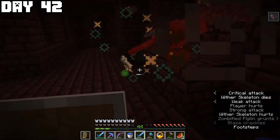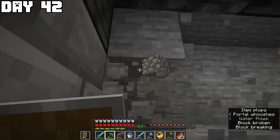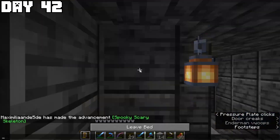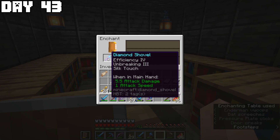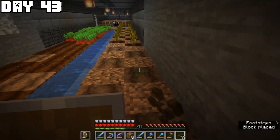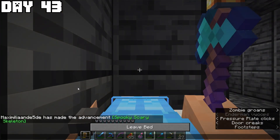Day forty-two again saw me slaying wither skeletons with no luck. I got into a fight with piglins and decided to head back to the overworld, hollowed out a new area to expand the farm, replaced creeper-damaged blocks, and went to bed. I made beds, enchanted a shovel, and continued expanding the farm — putting in dirt, water, melons, and beetroot. Then I wanted to find ancient debris in the nether but it was late, so I postponed it.